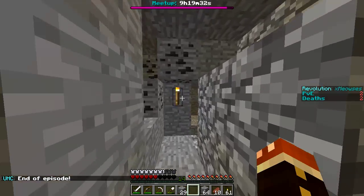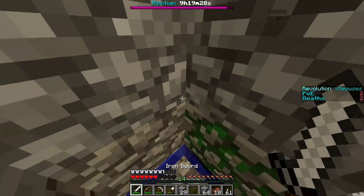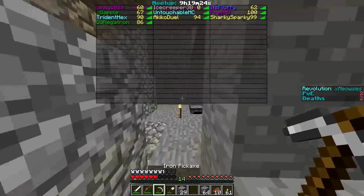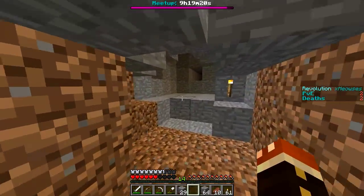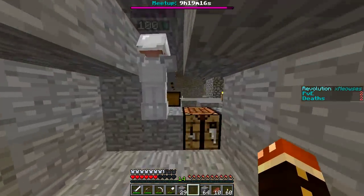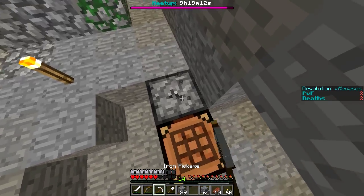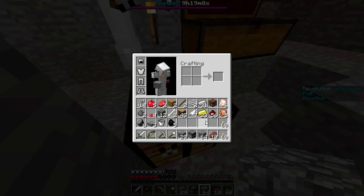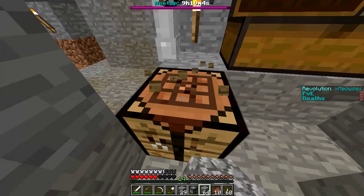Welcome to the fourth episode! Let's get out of here — I need to grab stuff. I'll take the furnace and the crafting table. I have paper — should I make something? Wait, I put my sugar cane in the chest in there. We need one more but that's all I've got.